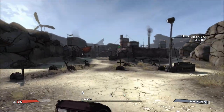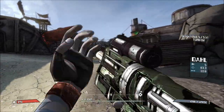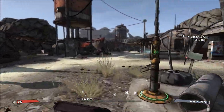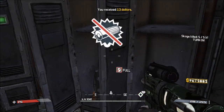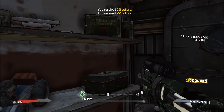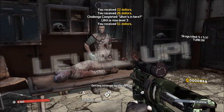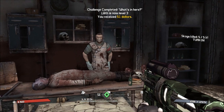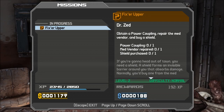So we need to go and turn in this mission now. Claptrap's there. We can get money out of these boxes again - get some more. We also got a level up there from collecting and stuff. Turn that in. Fixer Hopper - so we need to go and find the power coupling for the med vendor, then repair this one.